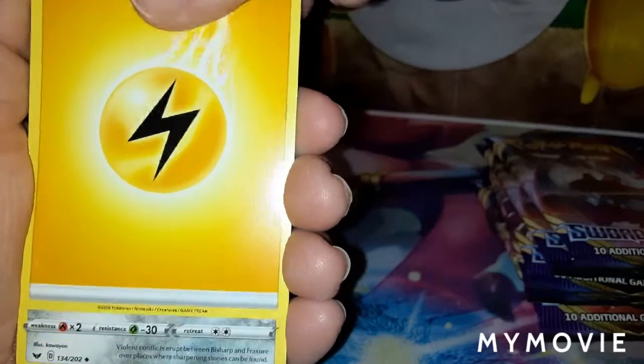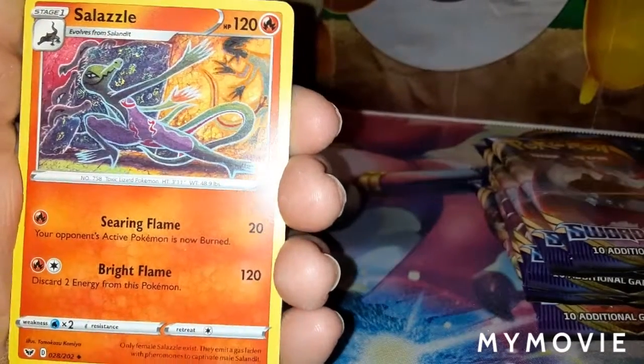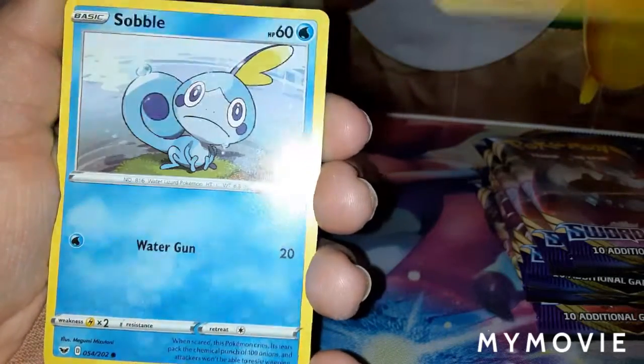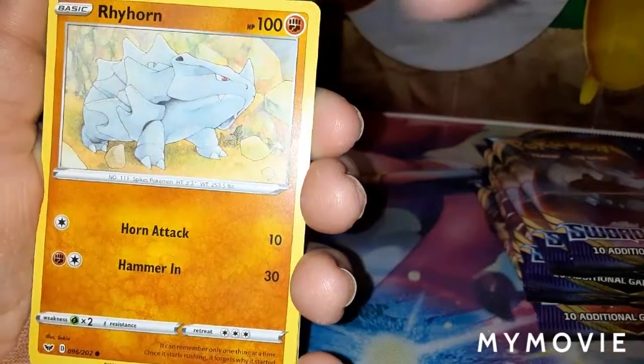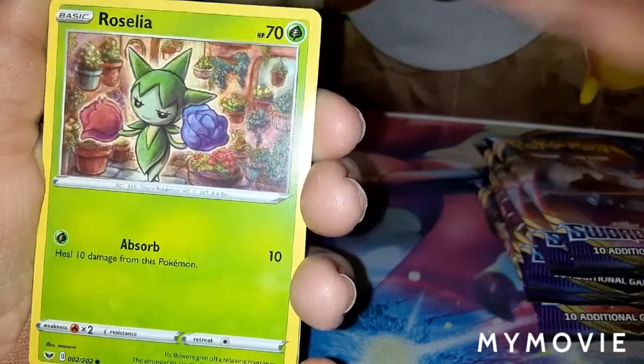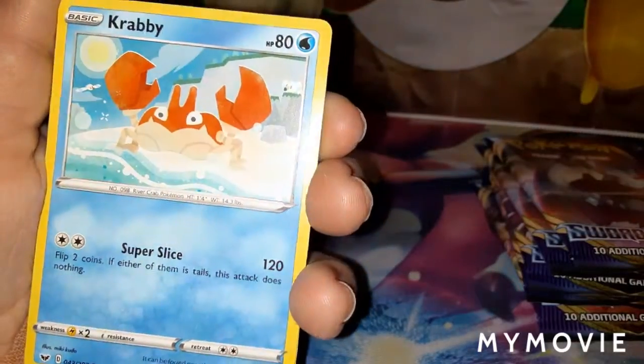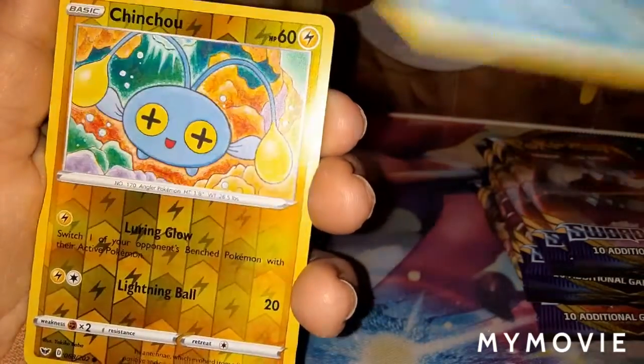We have Lightning Energy, Ruckety, Qwilfish, Qwilfish, Salazzle, Dugtrio, Sobble, Rhydon, Roselia, Ferroseed, Krabby. Reverse Holo is Chinchou, and the Rare is Sandaconda.